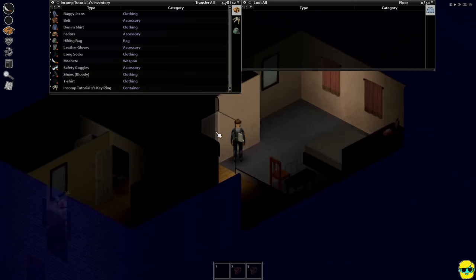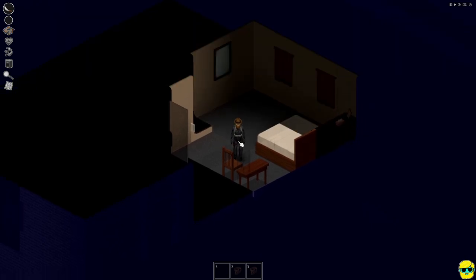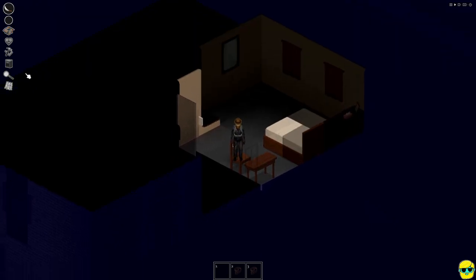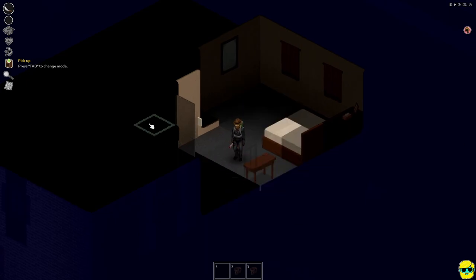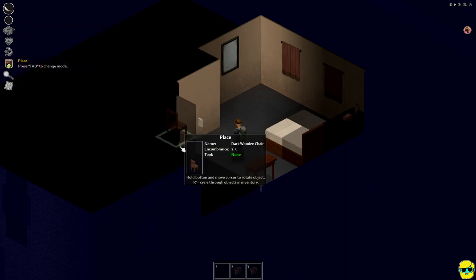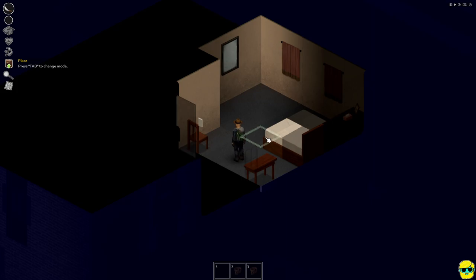At this point we're going to go in here and close the door. I'm going to push I to close the inventory. We're going to walk over here and click pick up on this dark wooden chair. Then I'm going to push Tab and place the dark wooden chair right here in front of the door, and we're good.